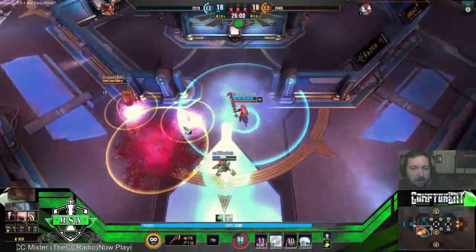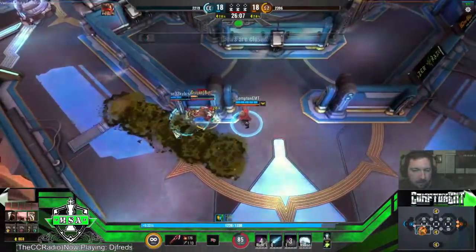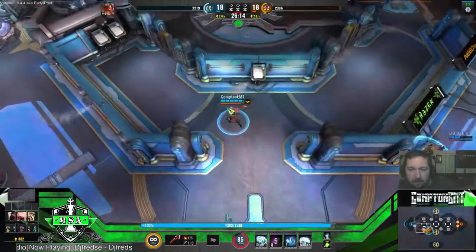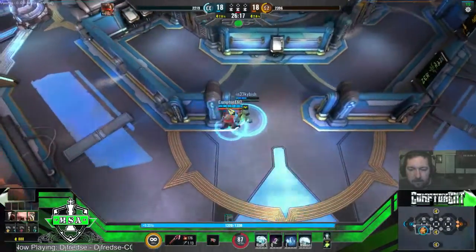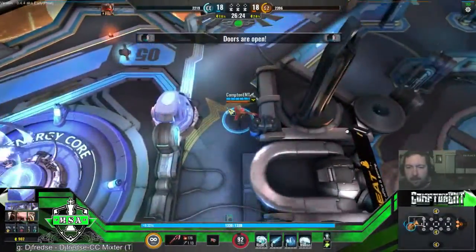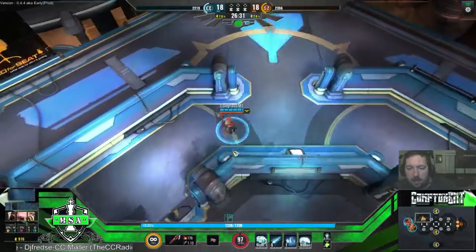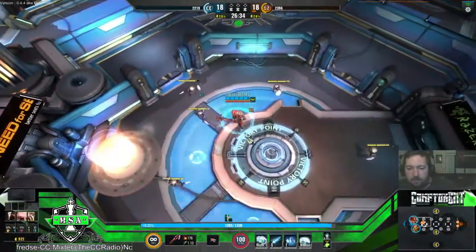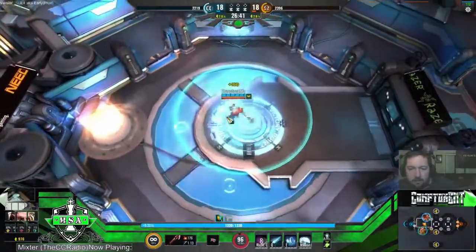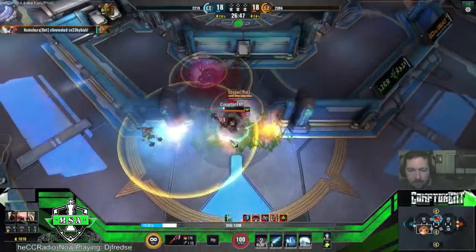Stay out of that. Alright, go back on defense. Coinshura's probably running top. I'll check top and then clear that room. Bjorn's going to run top. I'm covering bottom. Two bottom — Coinshura's coming, I'm coming to help. Dead — well, that's GG. Wow that sucked.